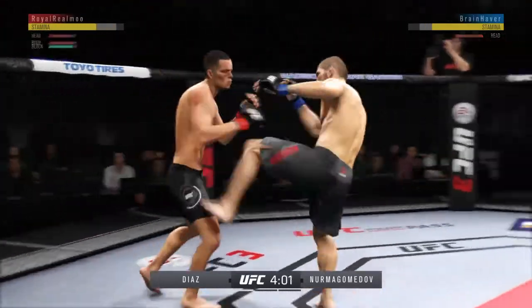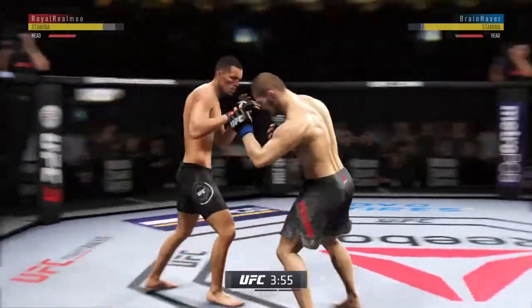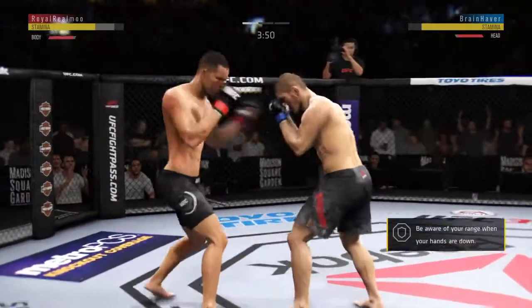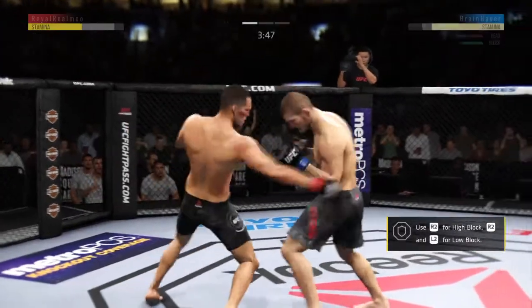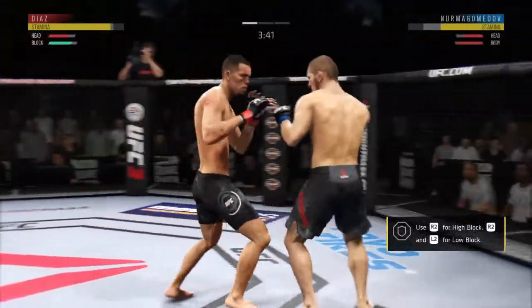Nurmagomedov's head kick is blocked, so no damage inflicted there. Beautiful kick to the body there, and he just left himself wide open for that strike. Very vulnerable by leaning. Looked like it did stagger him a little bit. This could be it right here. What a wild exchange!